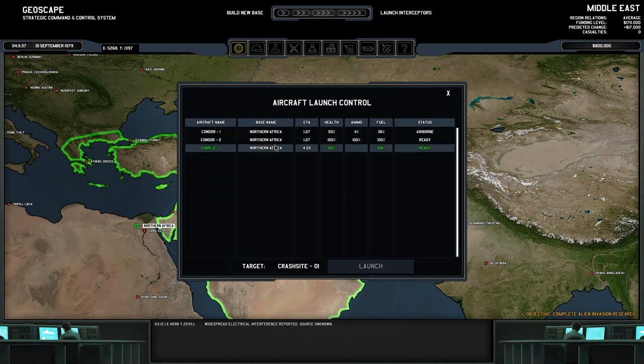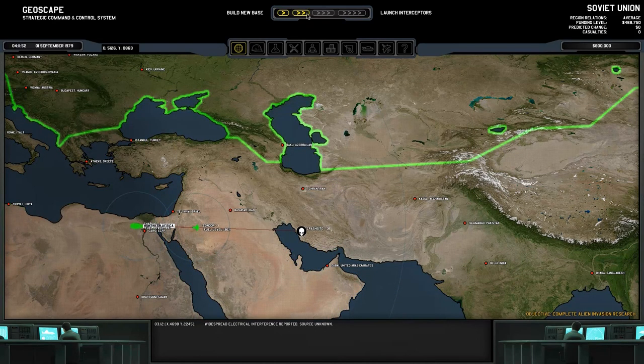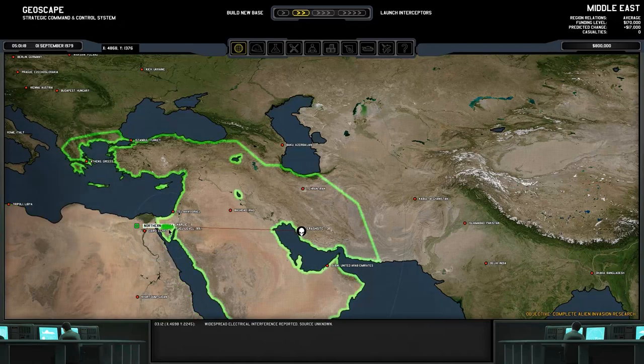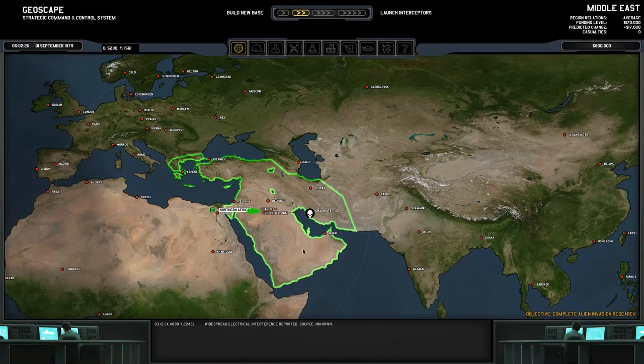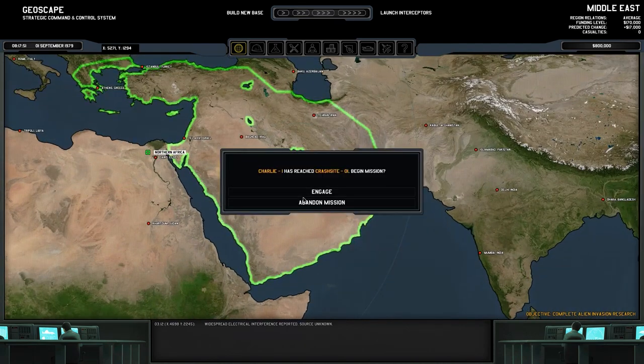That is Charlie One — the Chinook helicopter with our guys in. I think we can upgrade this in the future. We can see it's moving in and it's most likely going to be a daytime mission, which is good. We are going to engage and we're going to see the glorious ground combat. Like I said, this is a complicated game — it's not all action like XCOM. There's a lot of management. If you don't do the Geoscape correctly you will get hammered.